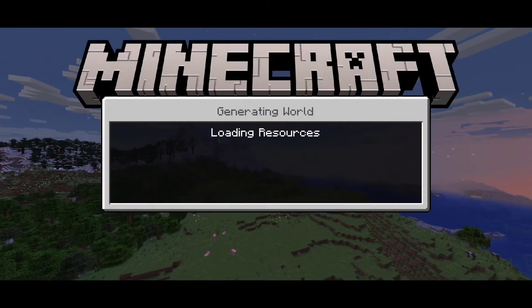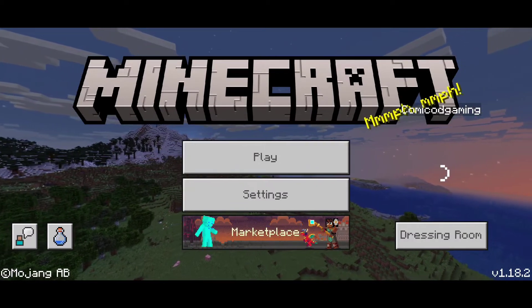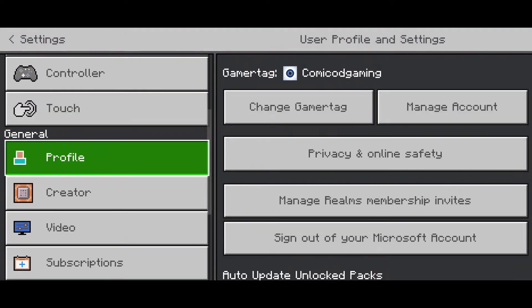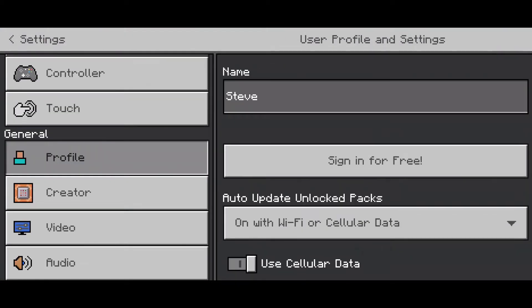Firstly, what you want to do is head to the main page, and once you're on the main menu of Minecraft, head to your settings, then head to profile. Now what you want to do is click on sign out of your Microsoft account and then click on sign out.